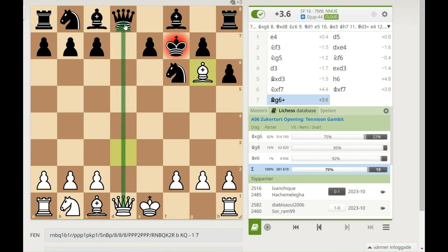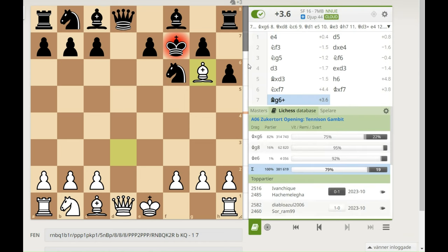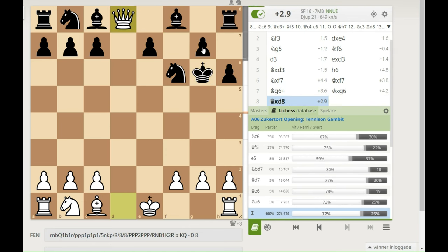And he loses the queen, so it's already over. Let's check the evaluation: plus 3.6 for white. It's over — he's gonna take it and lose the queen. Of course he got a piece for it, actually two pieces, but still it's totally lost.